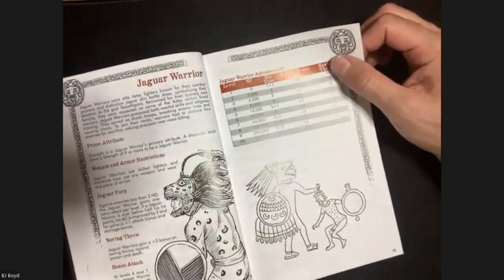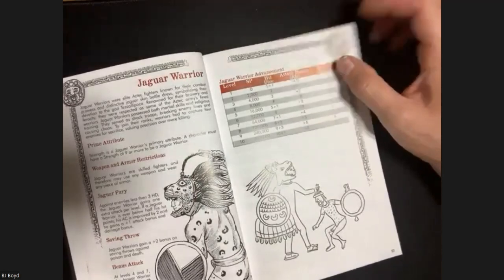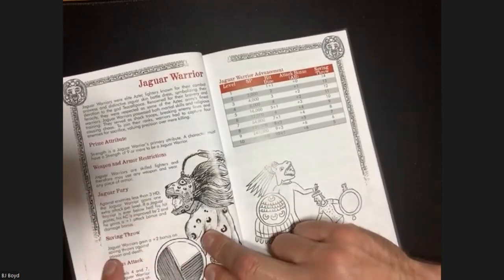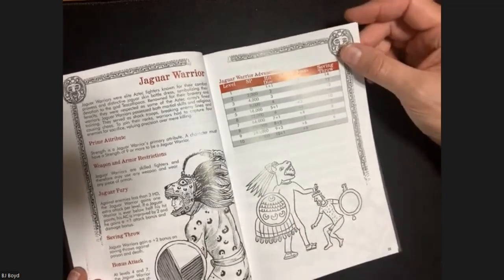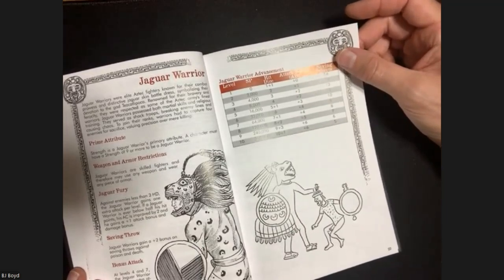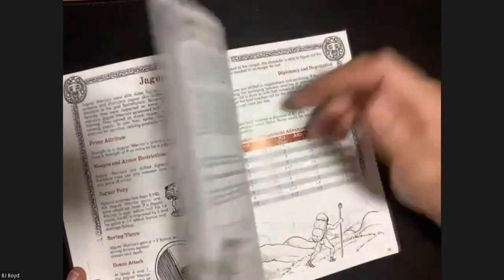Then there's the Jaguar Warrior - more of a straight-up fighter, though with almost a barbarian or berserker quality. Their fury is multi-attack against low hit dice creatures. At half hit points their AC improves by two and they get a plus one attack and damage bonus - almost like a proto-berserker rage. Otherwise it's pretty much the standard original D&D fighter.